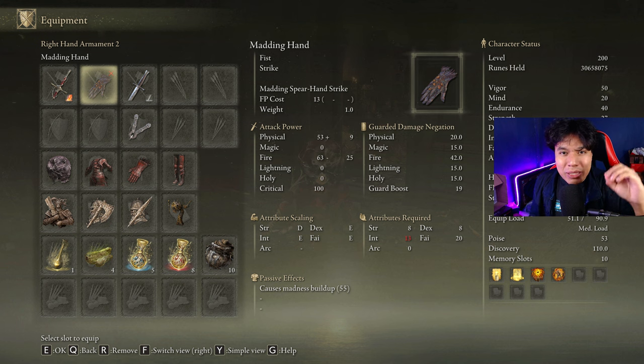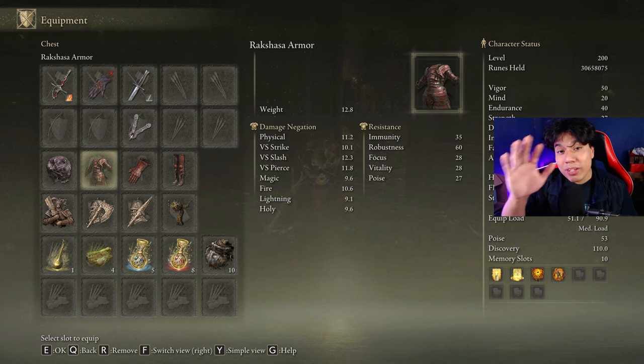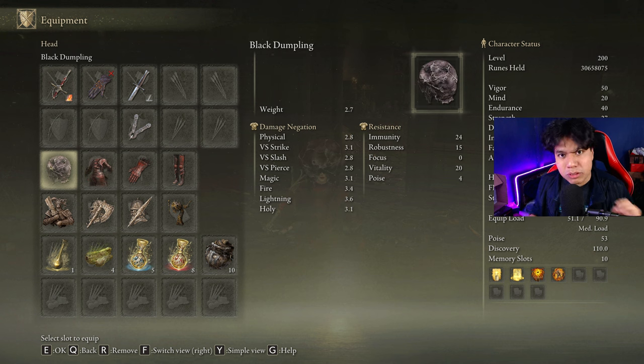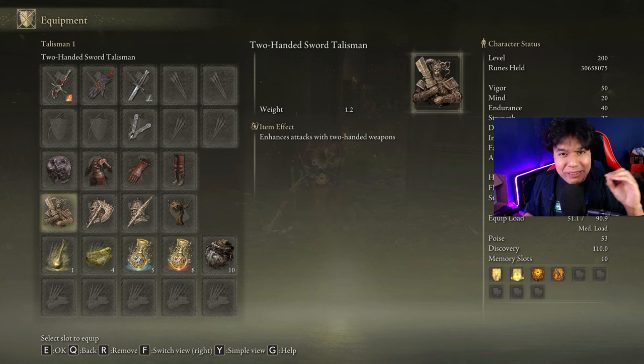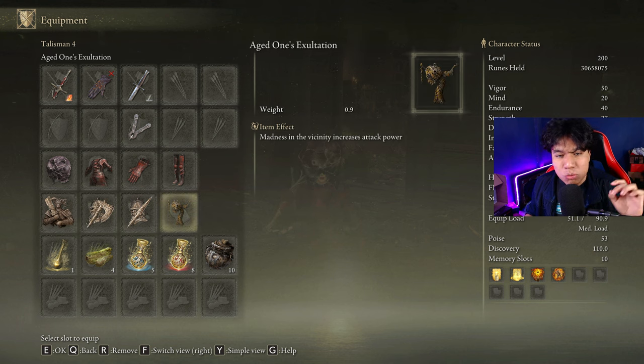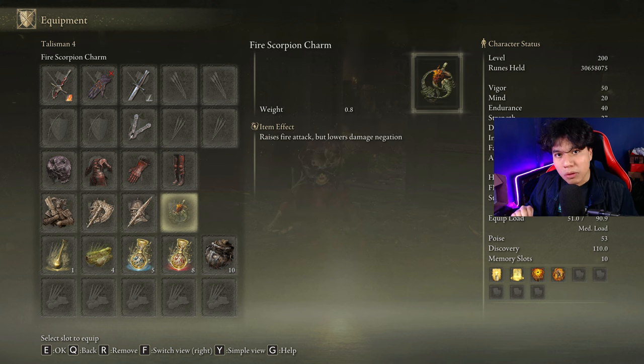The only thing you have to do is equip it when you are procing Madness on your character — that way you will obtain the buff, and just after that you can swap to your main weapon. We are going to be rocking three pieces of the Rakshasa's armor set, which will increase our damage by a total of six percent. We will combine it with the Black Dumpling for a 10 percent damage boost with each Madness proc. The most effective talismans for this build are the Two-Handed Sword Talisman, the Axe Talisman, the Spear Talisman, and the Aged One's Exultation.